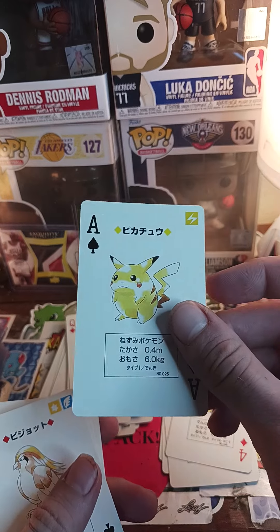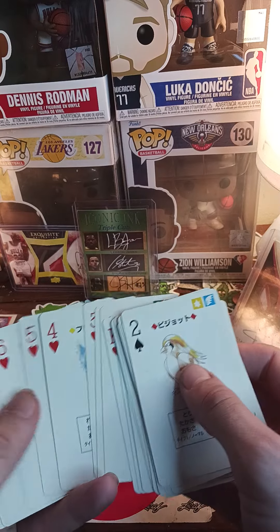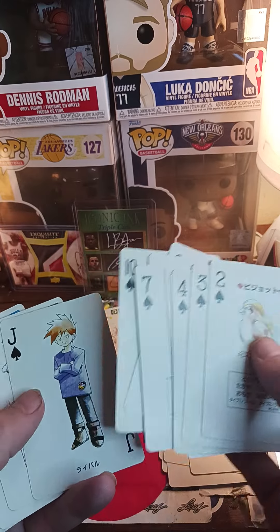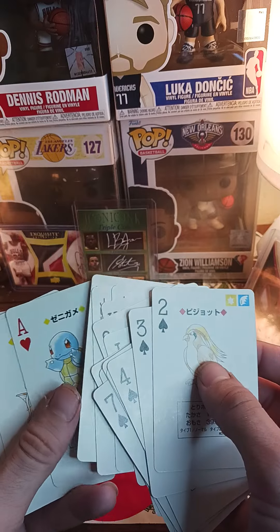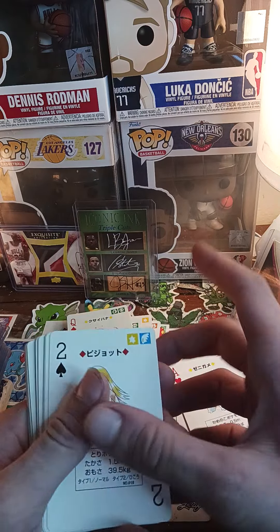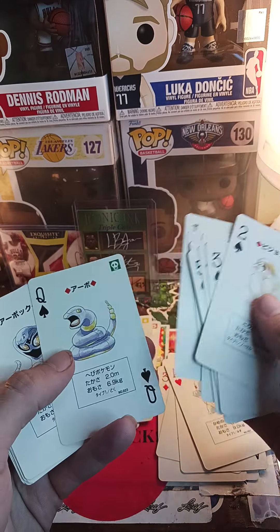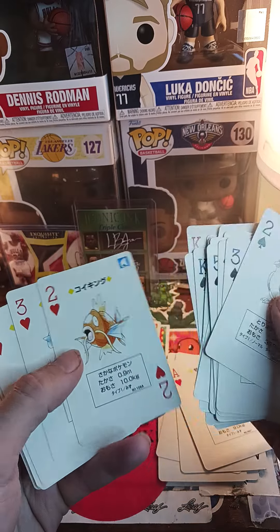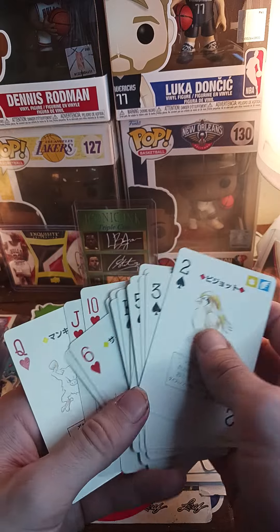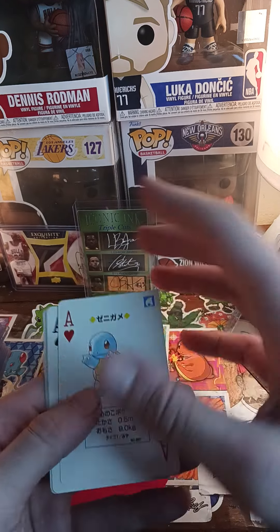So here's the Pikachu. This is what I was looking for — one of the main cards. Now I gotta skip ahead just to see if the Charizard is here. The guy that advertised this said that there's a Charizard in here. He totally lied to me. That kind of upsets me, because I don't think I would have bought this if I knew — I should have known better, because I bought it for $200 and the Charizard by itself is worth more than $200. There is no Charizard.